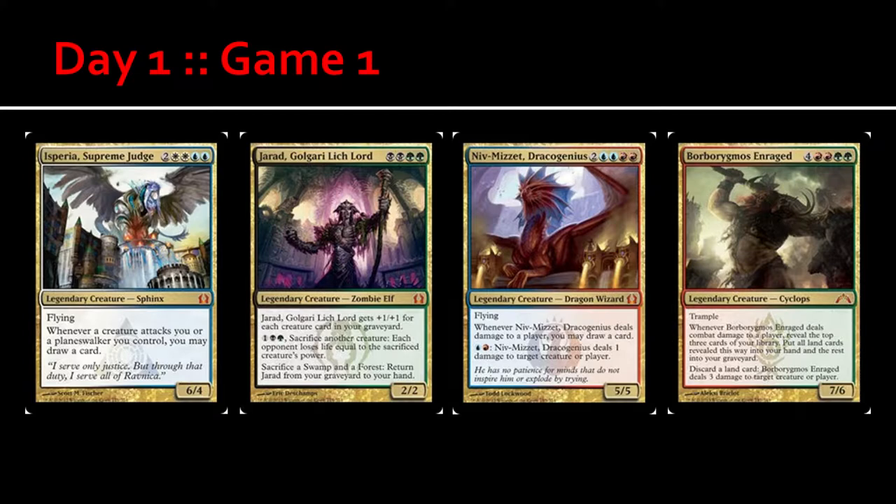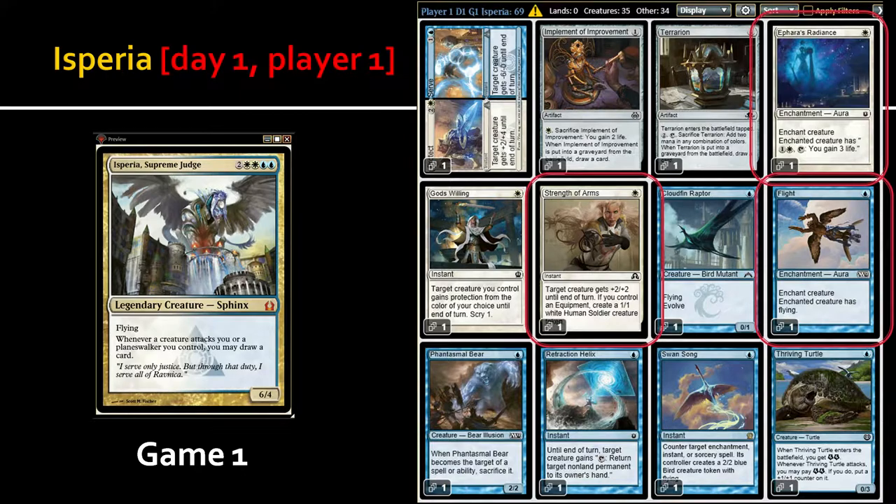So, day one, game one: player one is on Isperia, player two is on Jarad, player three is on Nip Nisset, and player four is on Borborygmos — I'll just call him Borbo, I can't pronounce his name. The Isperia deck, before any selections are made, starts with 35 creatures and 34 non-creatures.